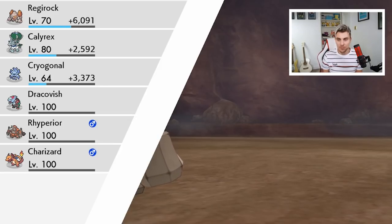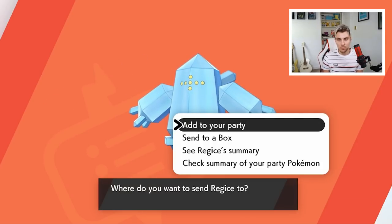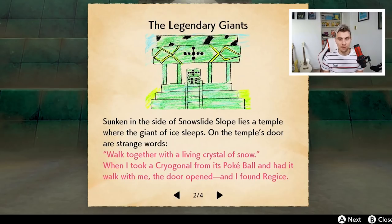We finally got Regice! It didn't take as long as Regirock, thankfully. We got it in a Dive Ball again, which is brilliant. We'll get that new Pokédex entry: 'With cold air that can reach temperatures as low as minus 328 degrees Fahrenheit, Regice instantly freezes any creature that approaches it.' It's a badass Pokémon. We'll add it to our party. The legendary clue two is now updated: 'Walk together with a living crystal of snow' — I took a Cryogonal from its Poké Ball, had it walk with me, the door opened, and I found Regice.